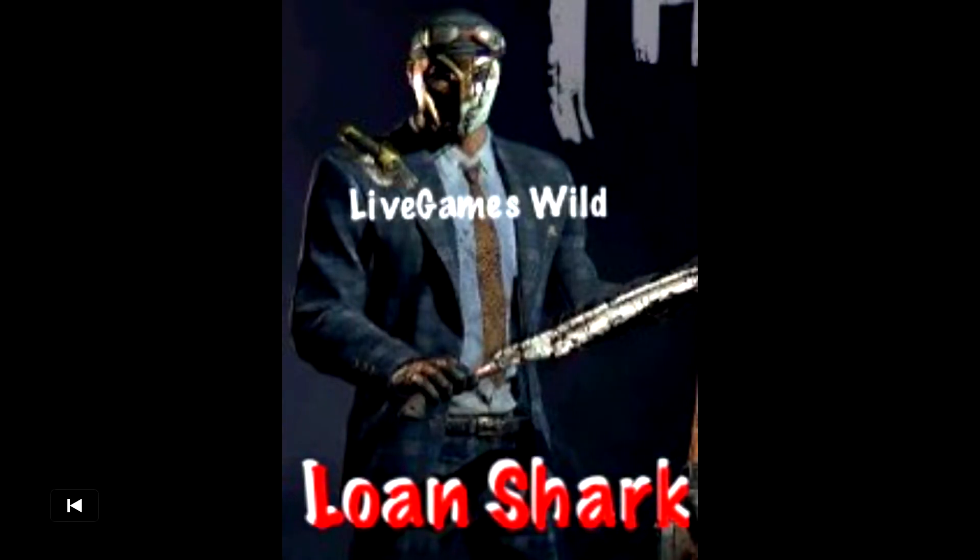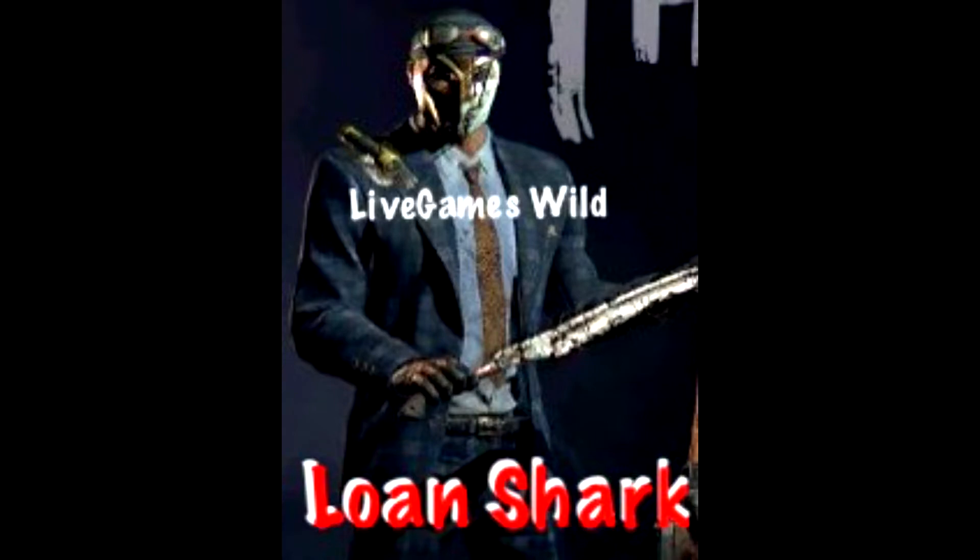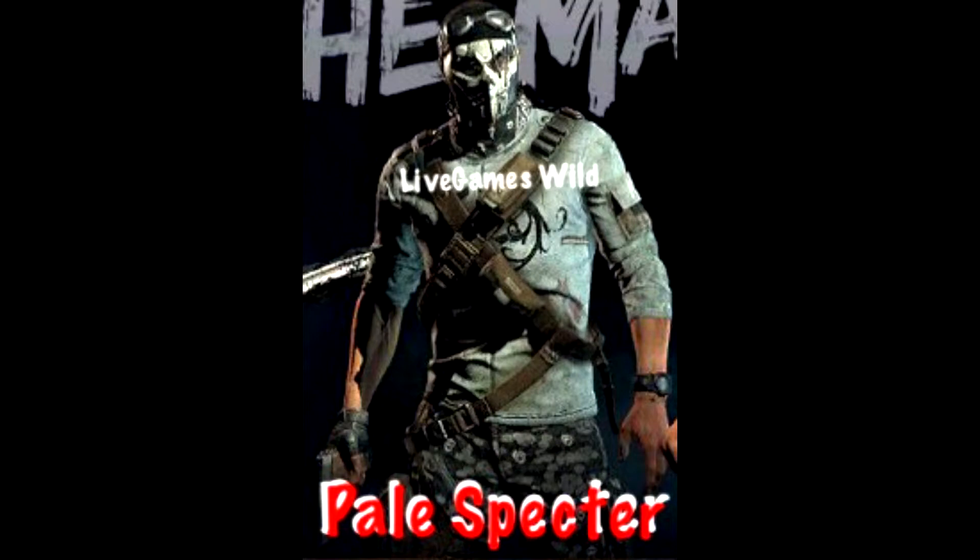Let's take a closer look at each individual person and their names. The first one we have is Loan Shark — he's wearing a suit and tie, very nice. Then we have Pale Specter, this one's really cool. And we have Original Punster — this is probably my favorite one, kind of a clown looking. He looks pretty cool.